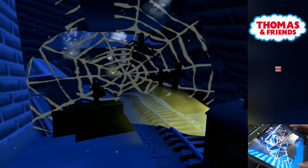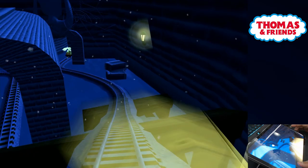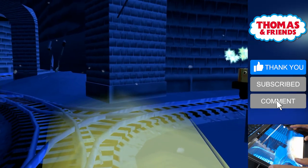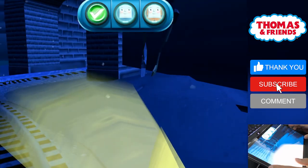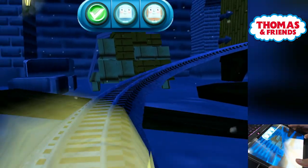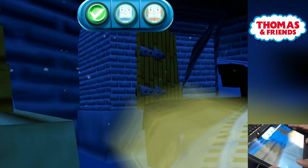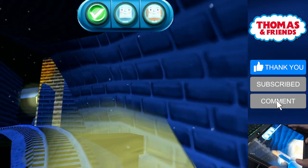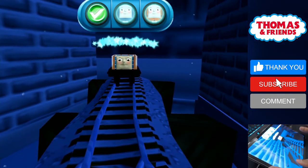Trembling tracks! A spiderweb! Tap — super! It's a troublesome truck! Excellent! The engine is blocked — tap on the gate to open it. Excellent! Another troublesome truck — good job!